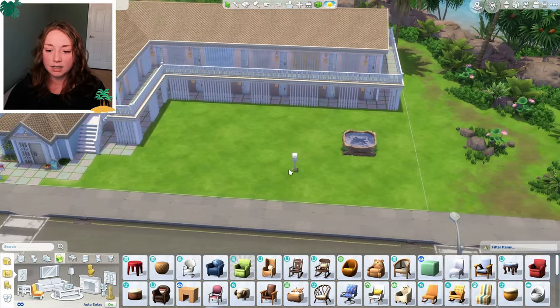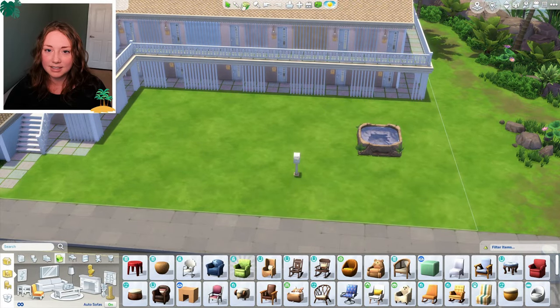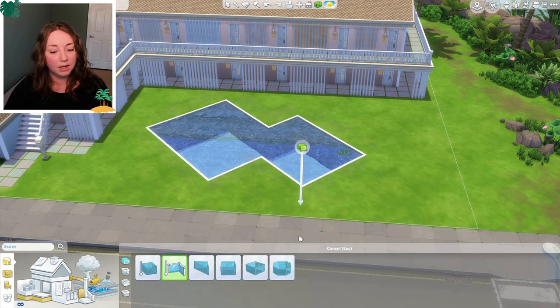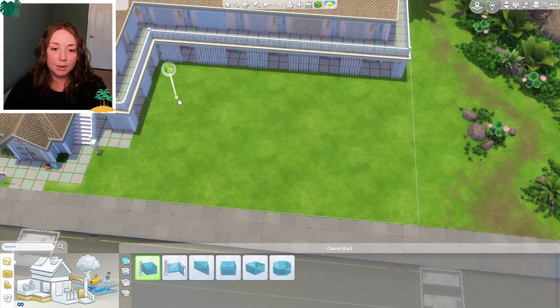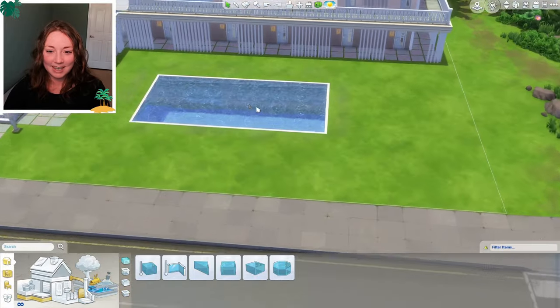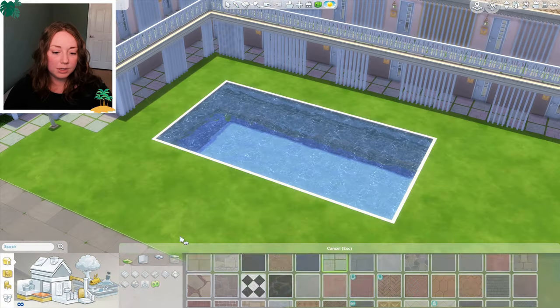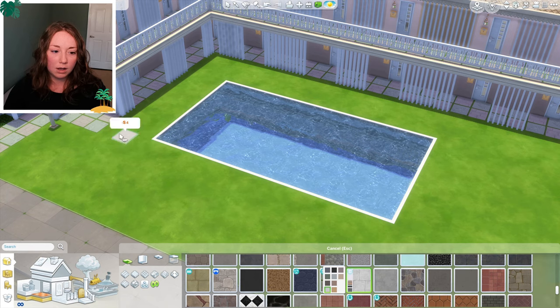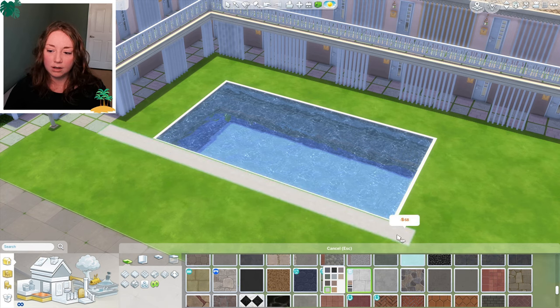Now we've got to tackle the pool. I think we should do a funky shape because I feel like beach condos often have a funky shape. Maybe that's a little too far — let's go with a more vanilla pool. I'm tired. Let's just do this. I think we should do a different kind of concrete because this one could be a little overpowering. Let's swap to just a regular tile.